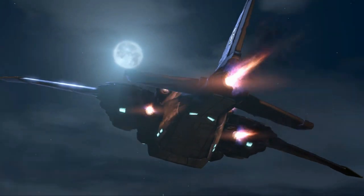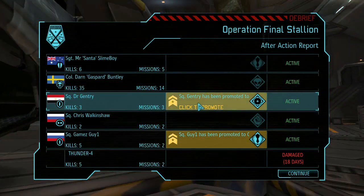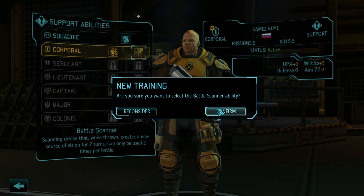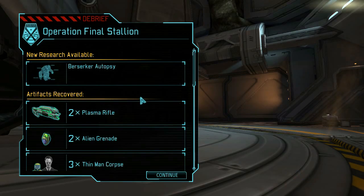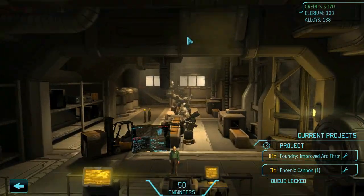So that overall went brilliantly — cannot complain with that mission at all. We captured two more Mutons which is always a nice thing to do. Squaddy Gentry is now promoted to corporal and we'll learn Gunslinger. And a squaddy has been promoted so you will now get the battle scanner. Thunder 4 was damaged, gaining five kills in that mission over two missions actually. Berserker autopsy, two plasma rifles, two alien grenades — and look at all that lovely stuff.